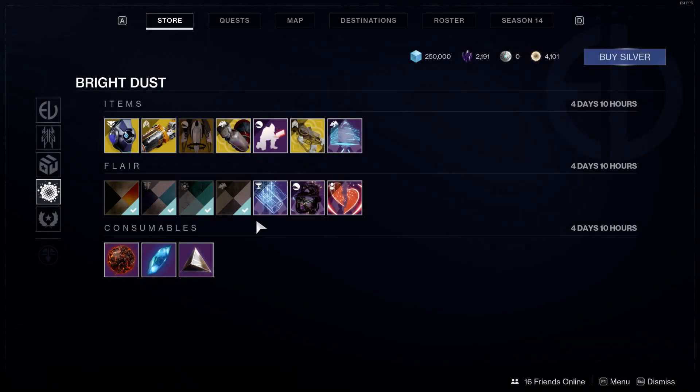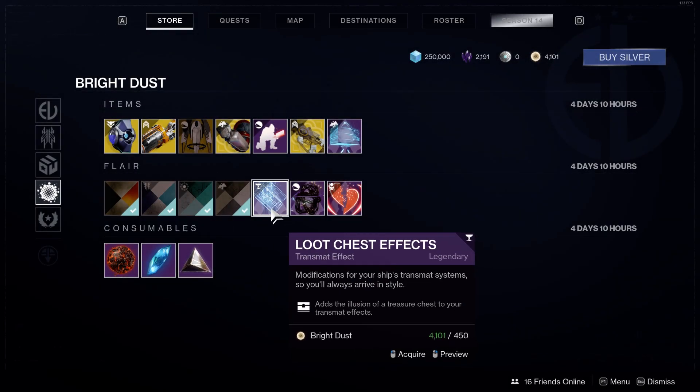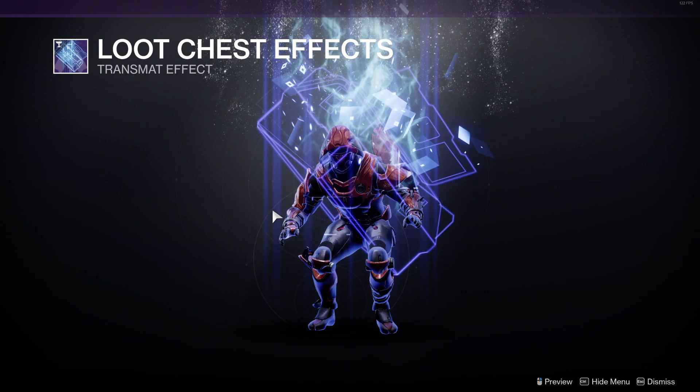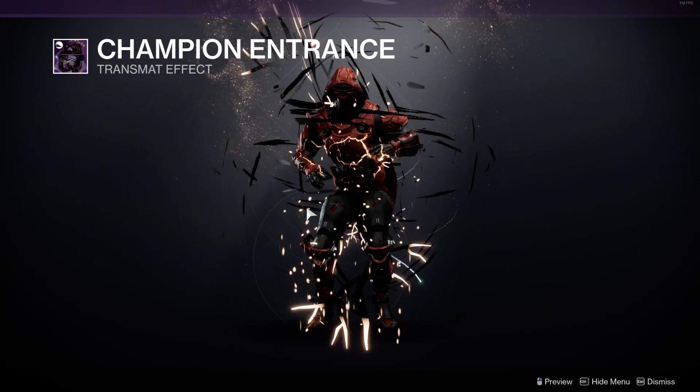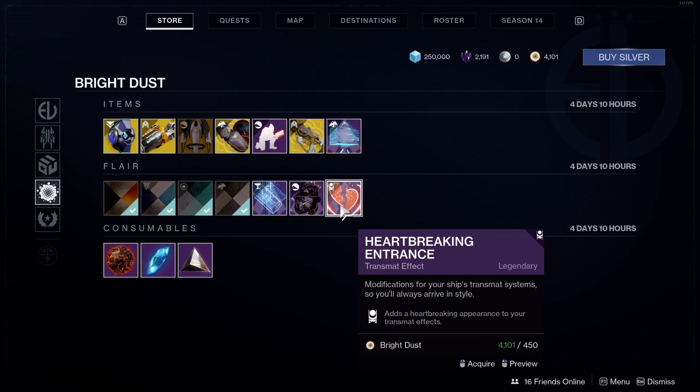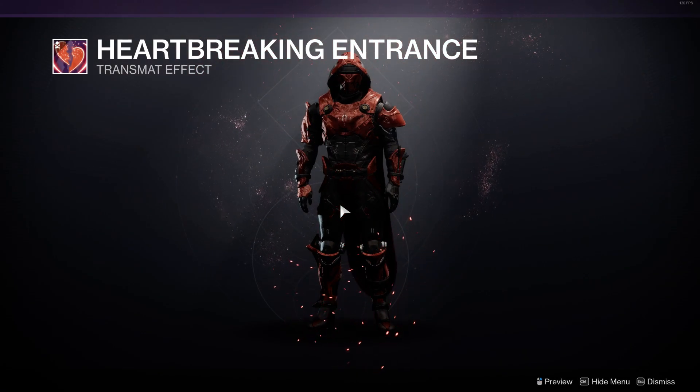Finishing off, we have more transmat effects for 450 bright dust: the Loot Chest Effects Champion Entrance and the Heartbreaking Entrance. I'm not big on transmat effects, guys.